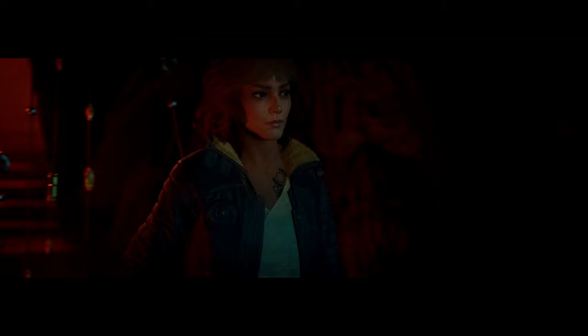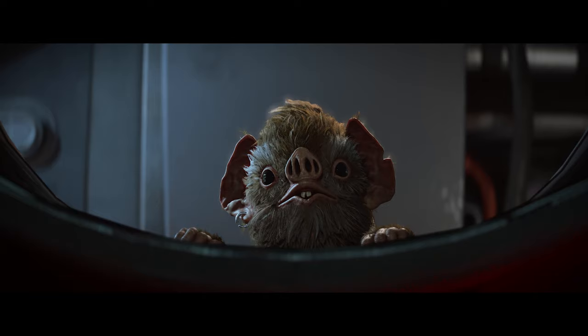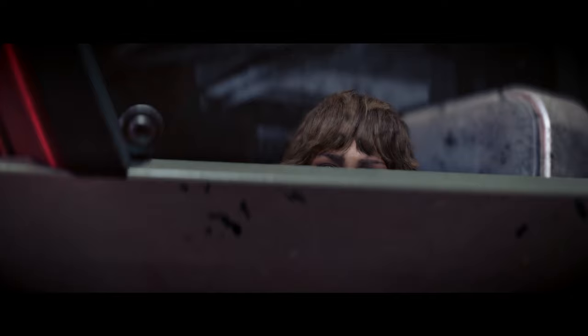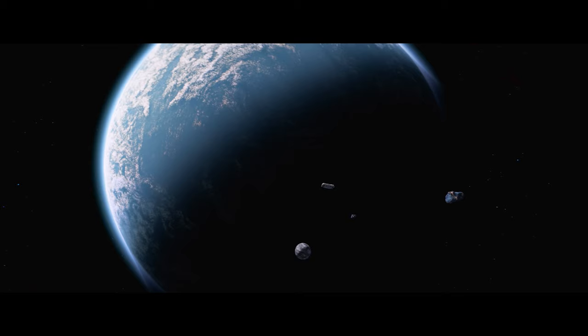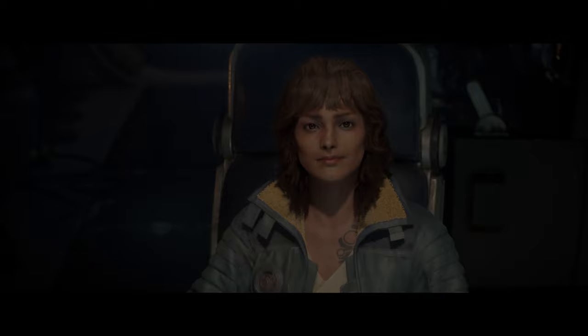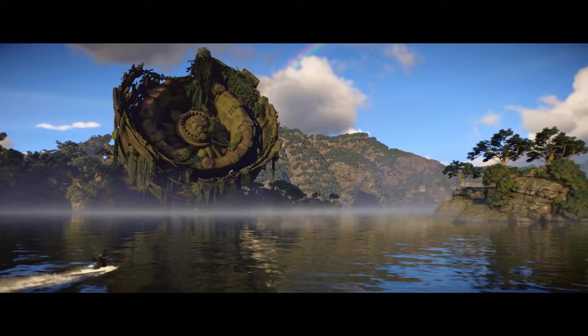Julian the game director has revealed some of the more dynamic events we can see in the game. You might just be traversing across one of the various planets and you might find in the distance one of the crime syndicates fighting against an empire squad, or even two of the crime syndicates fighting against each other.